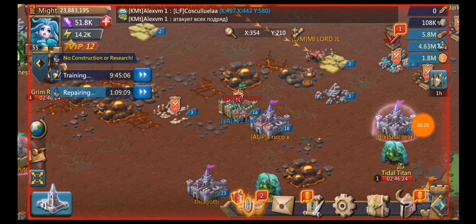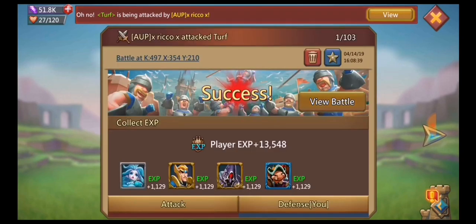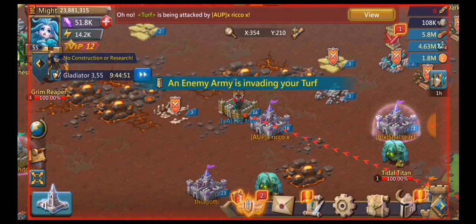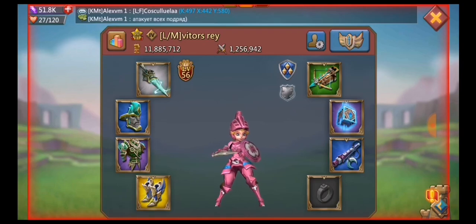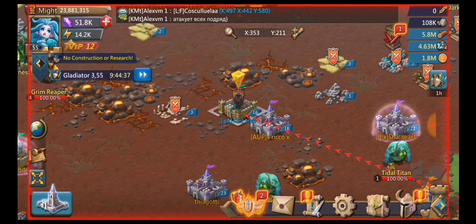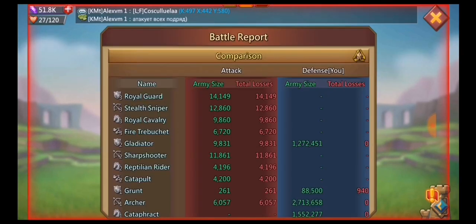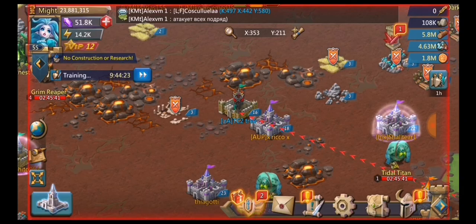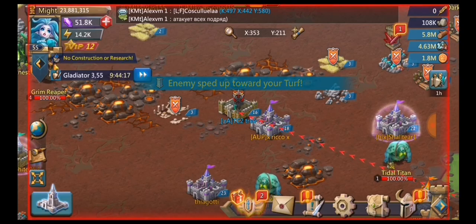This next guy ported next to me and is sending a march at me — a very easy march because he's very low might. It's kind of funny watching these guys attack you when you're double or triple their might and they're still trying to hit you just because you're a level 16 castle. They think, 'Oh, level 16, he's easy.' This guy is sending 100,000 plus with his leader — he's only 11 mil might. I'm double his might. That's the best thing about level 16 traps: they look at your castle level and underestimate you.